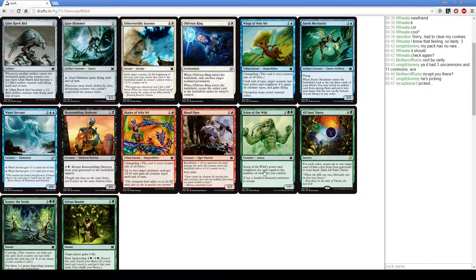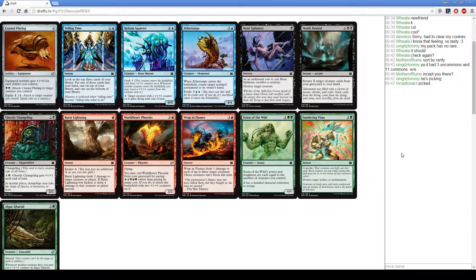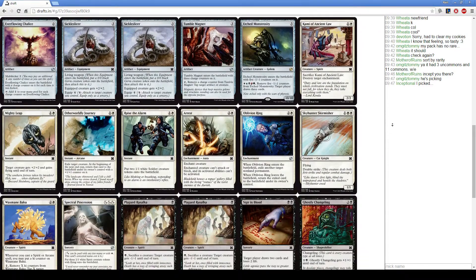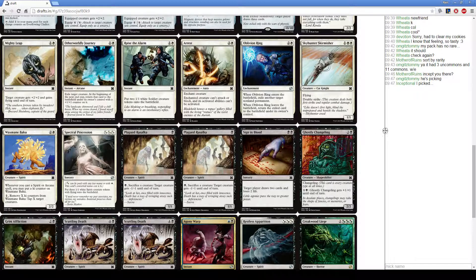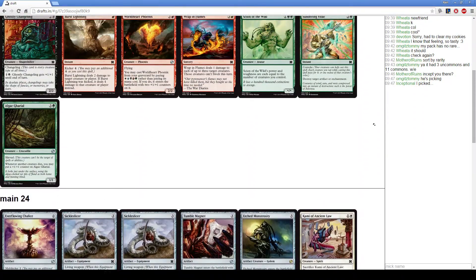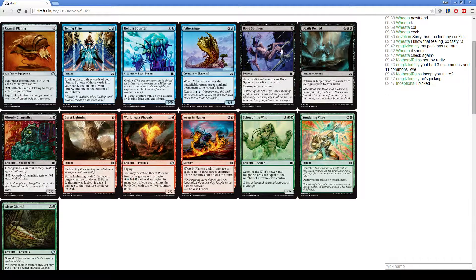This pack is pretty underwhelming. Scion, Water Servant, and Scatter the Seeds are the next best cards, but Oblivion Ring is probably just the best. Cranial Plating is okay, but we're going to take the Ghostly Changeling — it's a spirit, we can Soulshift it back with our Scuttling Deaths, and it just messes up combat math a little bit more.